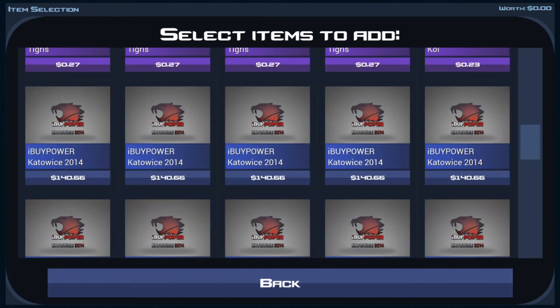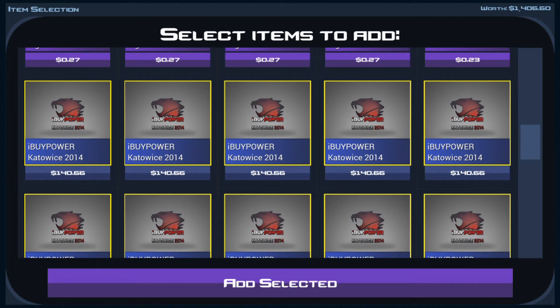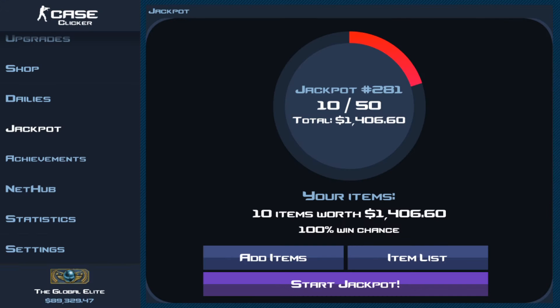We're doing blues and purples only. We're gonna start off by putting all these iBUYPOWER catalyst 2014 stickers in here. I have 10 of them — you can see there are 10 right here across the two layers. I really do like this update, it made everything so much easier to click on. So there we go, our 10 items worth $1,406.